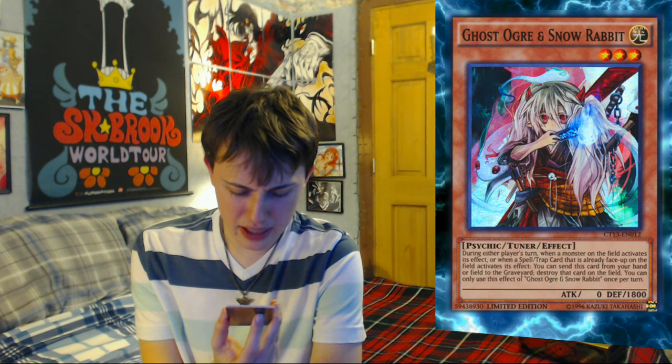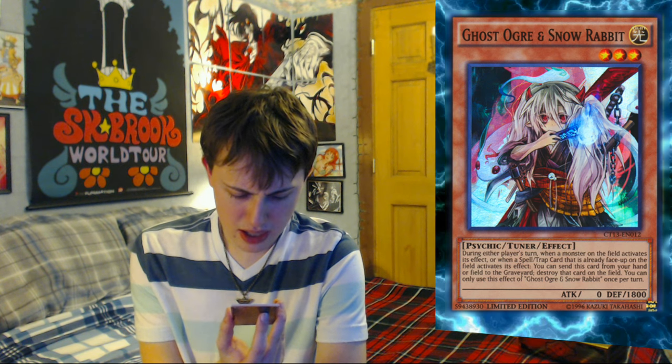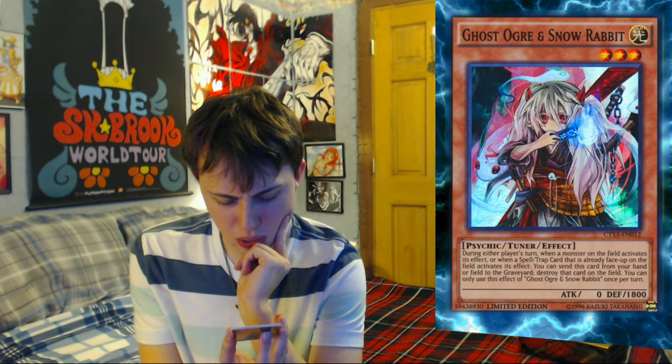Ghost Ogre and Snow Rabbit. That rabbit looks like Inaba White Rabbit, the spirit card. It's a tuner and it's a psychic type — interesting that psychics would be hanging around ghosts. Creepy little girl. During either player's turn, when a monster on the field activates an effect, or when a spell or trap card that is already face-up on the field activates its effect, you can send this card from your hand or the field to the graveyard, and destroy that card on the field. You can only use this effect of Ghost Ogre once per turn. Seems decent — just pretty cool card art, really.